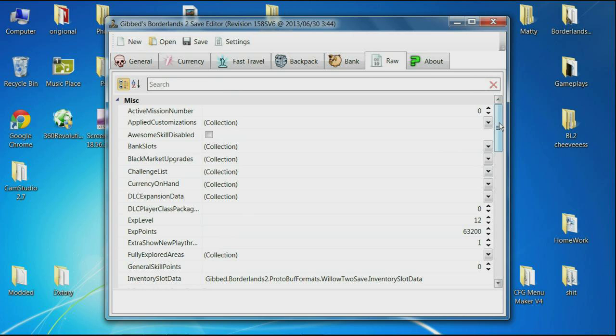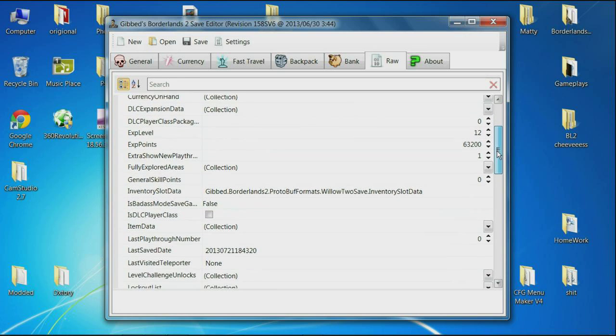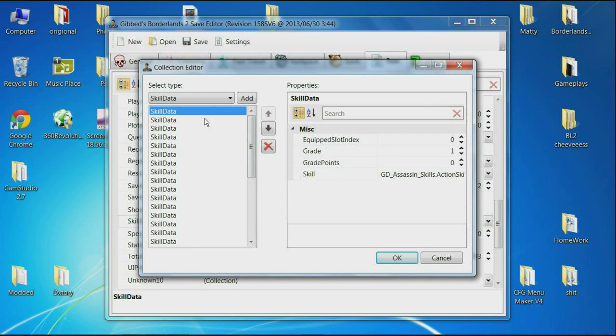Okay, let's go to the Raw tab. This video is going to be the start of a Raw tab series as there's a lot to do. This one is the unlimited skill points, as you can obviously already tell from the title. You're going to want to scroll down until you see right here: Skill Data. Click on this dropdown menu — each one of these skills is a separate skill, and the grid value is how many skill points you've spent on it so far.